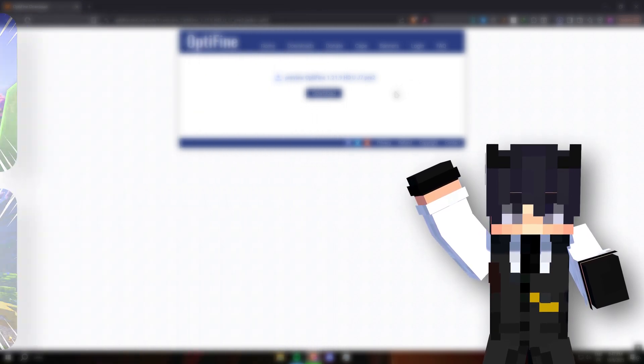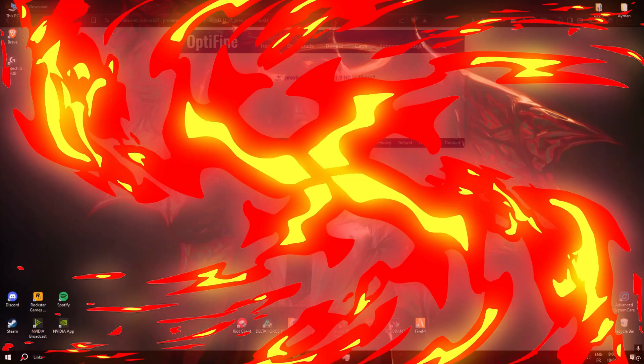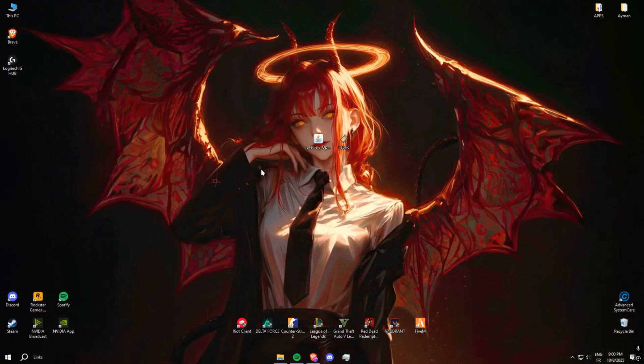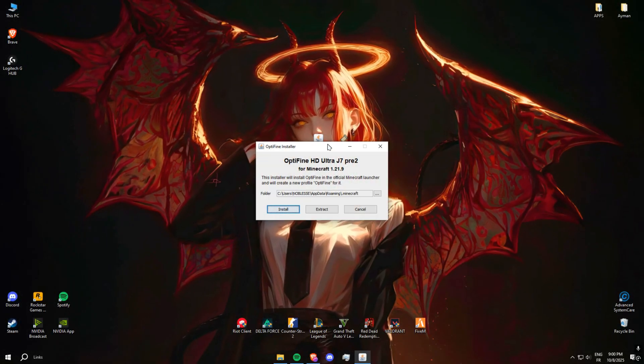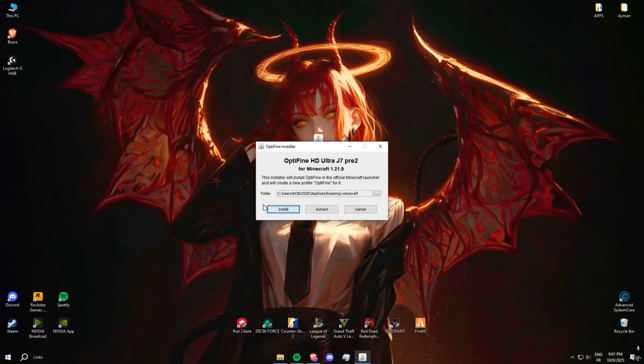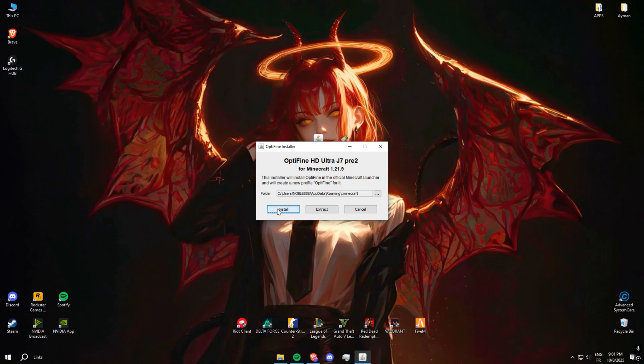Now let's quickly install both. For OptiFine, run the .jar file — it installs itself, easy. You will then see a new OptiFine profile in your Minecraft launcher. Just follow the steps, it's easy.